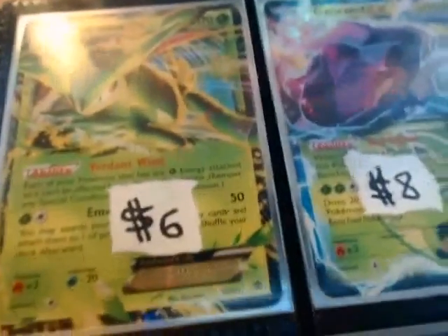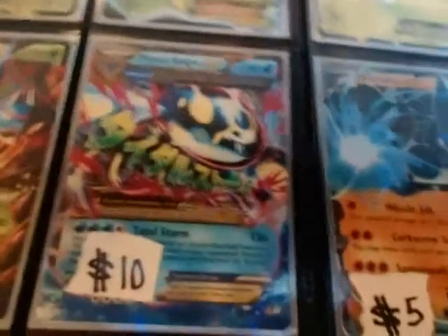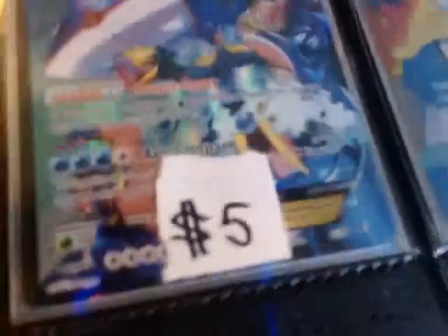Now the EXs: Virizion EX, Genesect EX, Heracross EX, Mega Heracross EX, Primal Kyogre, Okaro EX, Hydreigon EX, Rayquaza EX promo from the Rayquaza EX box, Dialga Full Art, Team Aqua's Kyogre EX, and two Fossil Researchers.